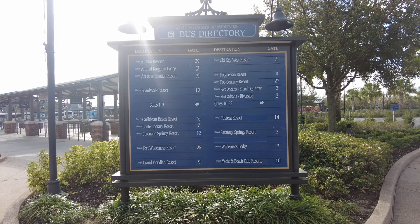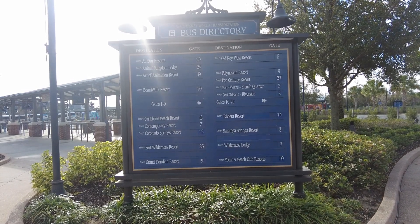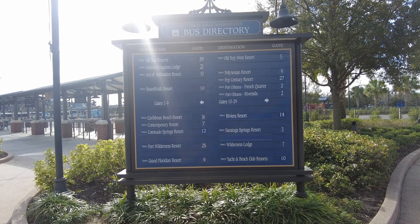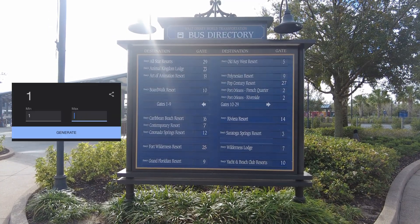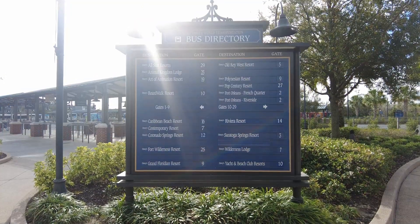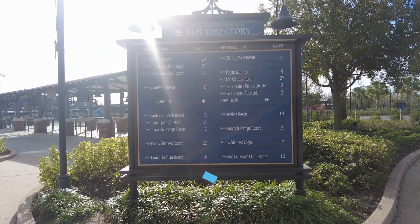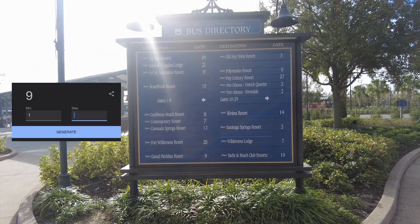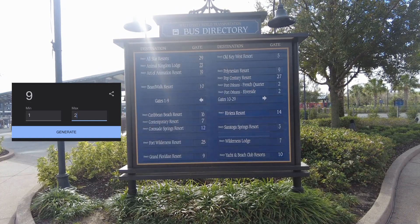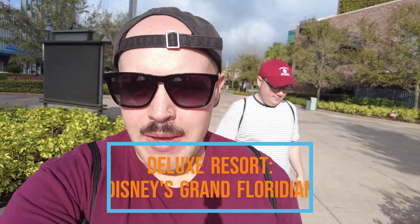29 is still our highest number. If we roll a number that corresponds with two resorts, like the All-Stars or Contemporary and Wilderness Lodge, we roll again with a smaller number like one, two, or three to decide from there. We set the random number generator to 29 and let it roll. Number nine — that corresponds to both the Grand Floridian and the Polynesian resort, so we set the generator to just two. The Grand will be one and the Poly will be two — and we're going to the Grand Floridian!